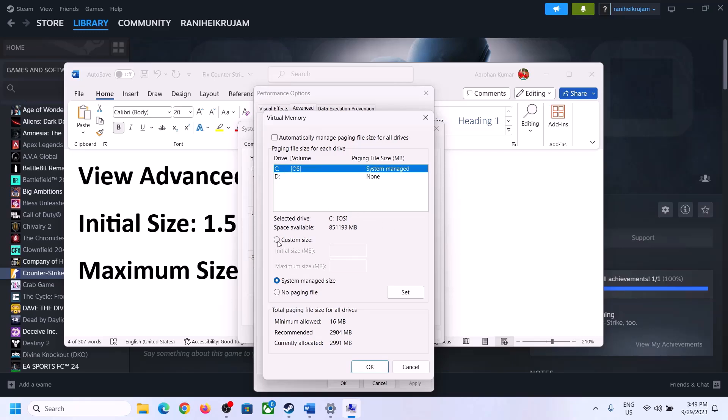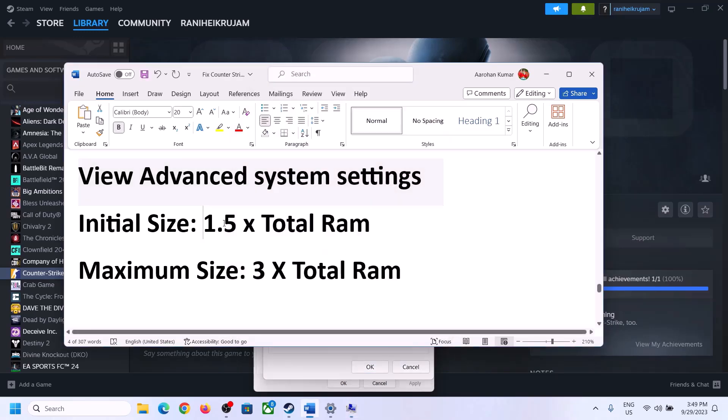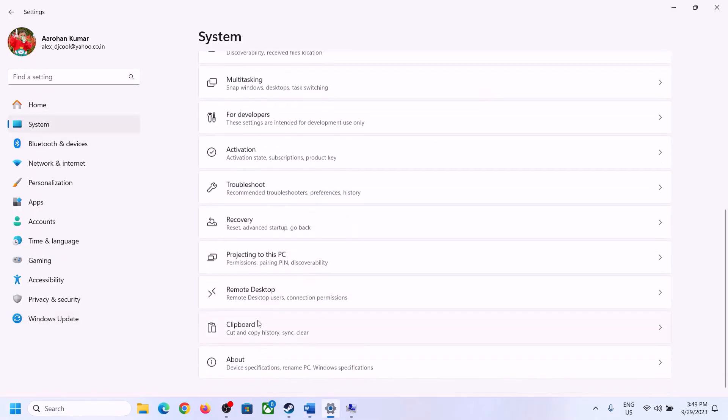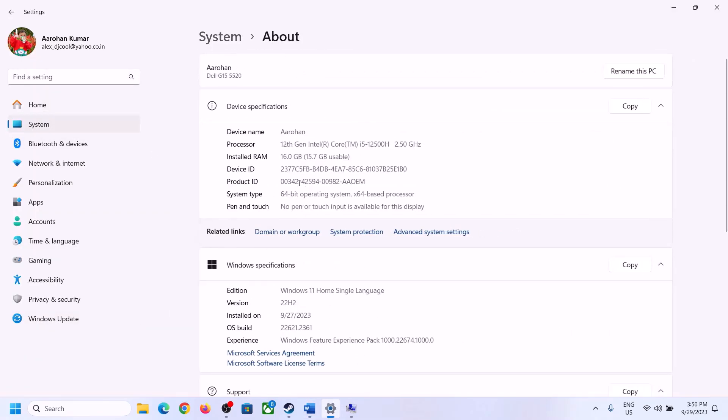Once you select the right drive, check Custom Size. For Initial Size, use 1.5 times your total RAM. Check your total RAM in Windows Settings under System > About. My total RAM is 16 GB, so calculate accordingly.